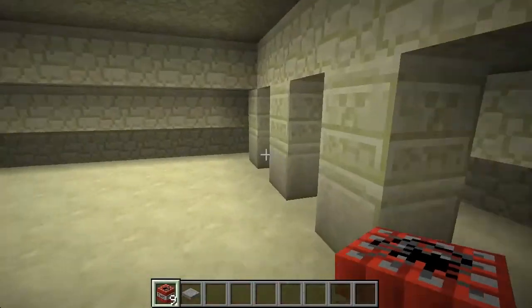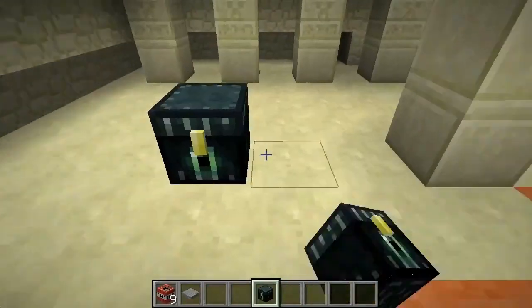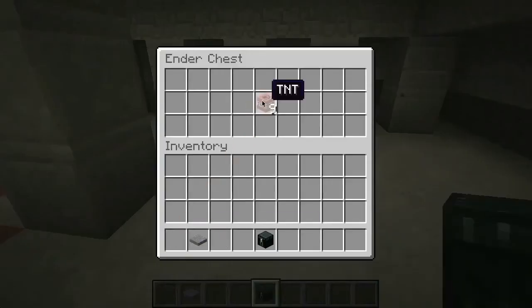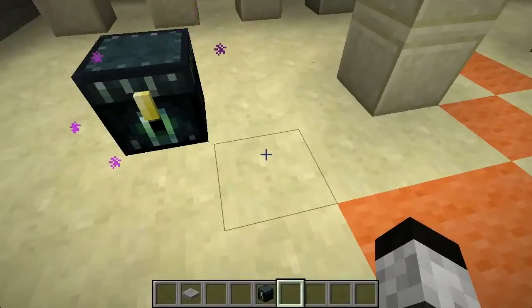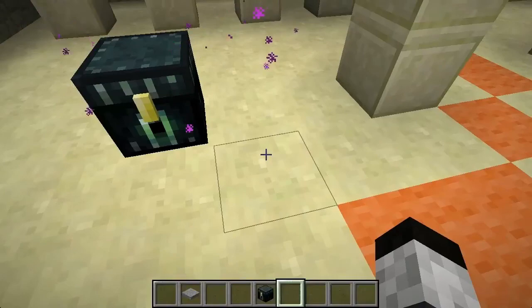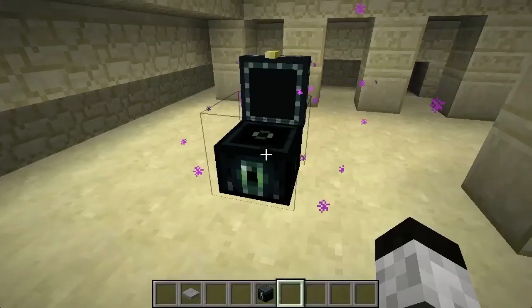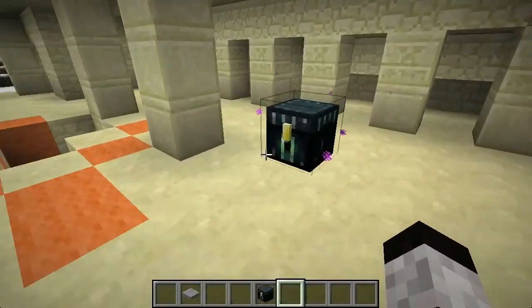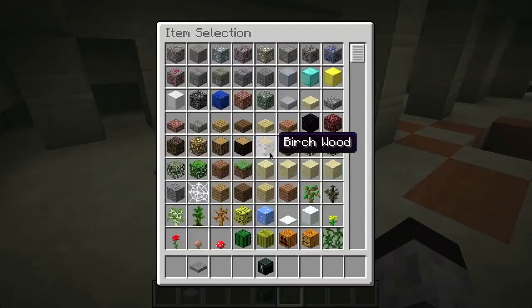Not sure how I feel about the ender chest. Place those down. Whatever you place in one chest is in all of them on the entire map. Not sure how that's going to work out too well on SMP when there's a lot of people, because you can't make a double chest. You're stuck with this amount of inventory space for everybody on the server to share. The recipe for that is an ender eye surrounded by obsidian.